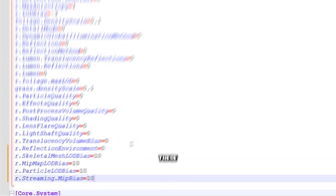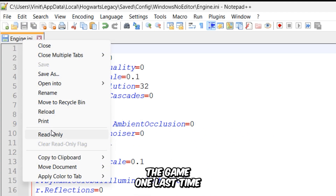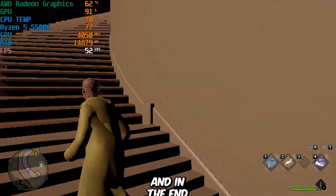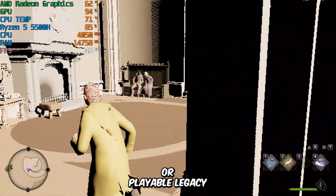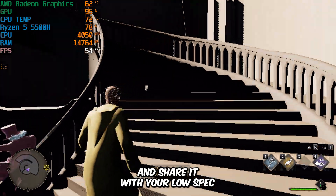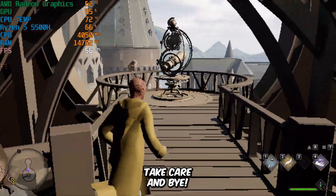To do that, simply open the engine file again and add these additional variables. After making the changes, save the file, set its attributes to read-only, and let's test the game one last time. For low-end PCs, performance always comes first. In the end, it's completely your choice whether you want to play Beautiful Legacy or Playable Legacy. With that, we've reached the end of the video. If you found this video helpful, make sure to like, subscribe, and share it with your low-spec friends so they can also enjoy Hogwarts Legacy on low-end machines. I'll see you in the next one — take care and bye!